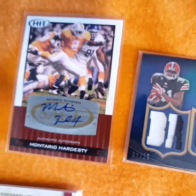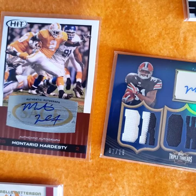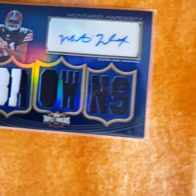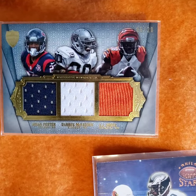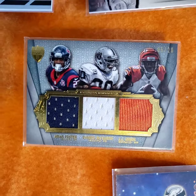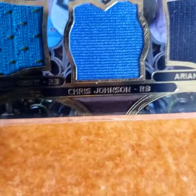Montero Hardesty autograph - the autographs. A hit - Triple Threads, triple jersey. Marion Foster, great Vol running back. Ladarius Green, Darren McFadden - there's one with Chris Johnson the Titan. McFadden, here's the other one on there.